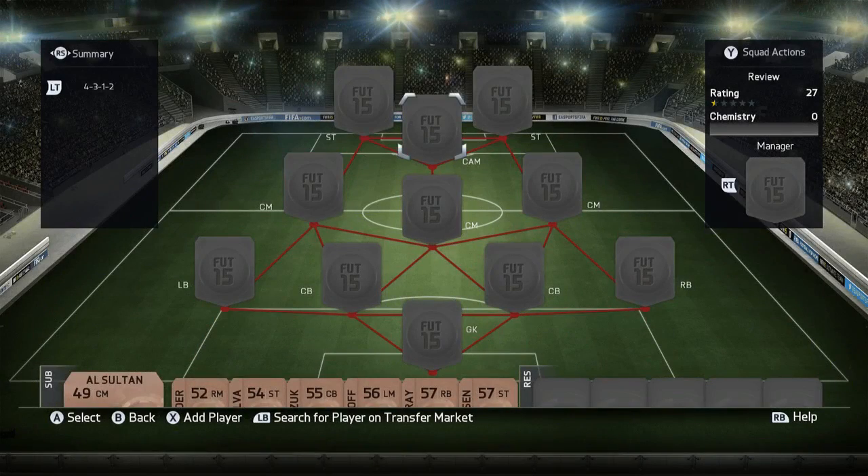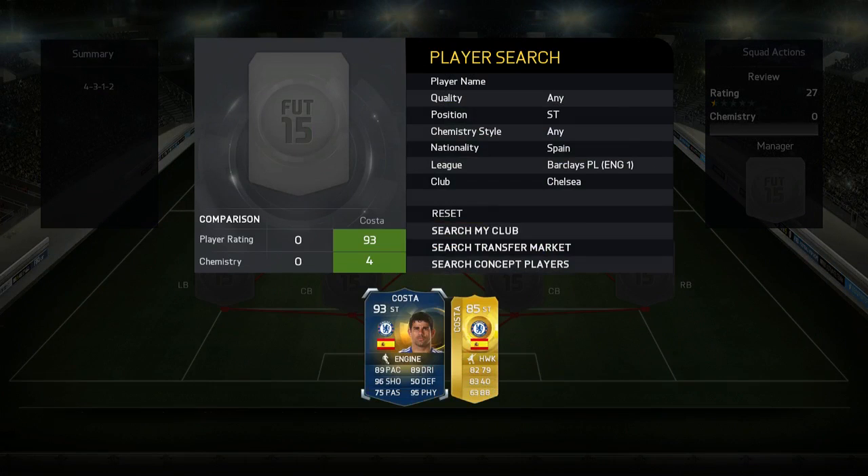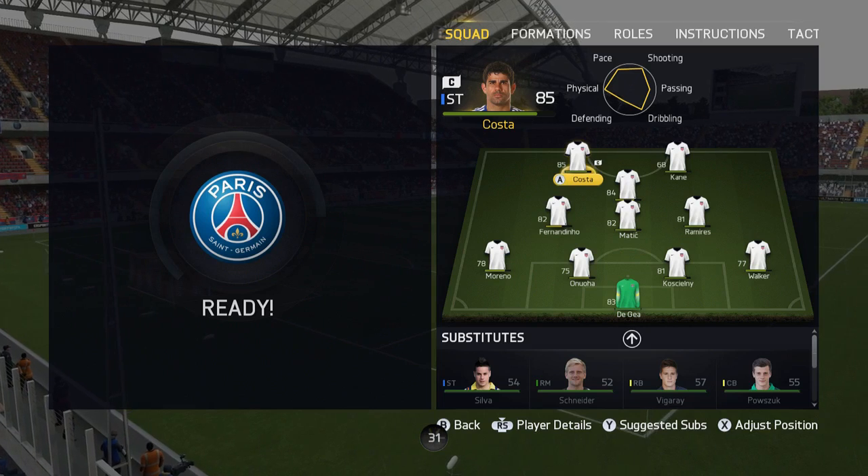Alright then guys, how's it going? JT Judgment here and welcome back to another Team of the Season player review. Today we've got a pretty big review — one of the higher rated players from the Barclays Premier League Team of the Season. We have Chelsea's Spaniard, 93-rated Diego Costa.